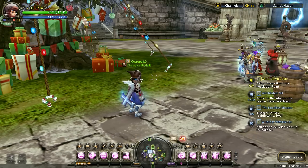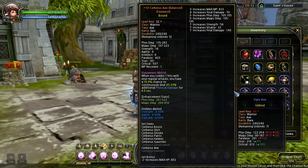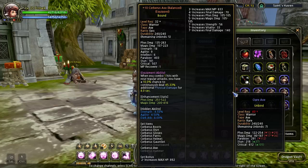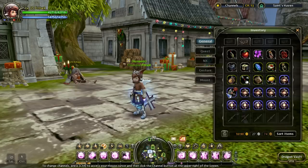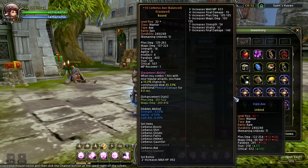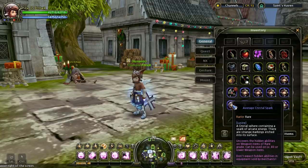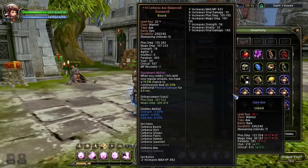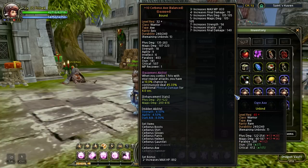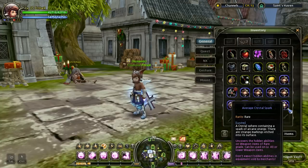Hey, what's up guys. I'm gonna make a video on the special hidden — I want to get the physical damage, strength, and critical stats. I'm looking at 17% critical, and I have like 22 average crystal sparks and about 24 resets. I want to see if I can actually get that to the hidden if I'm lucky enough.